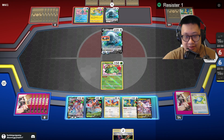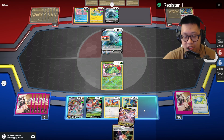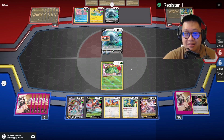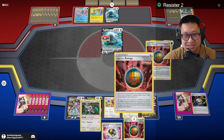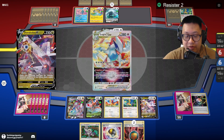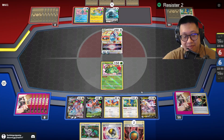I don't really need a Duraludon now, but it's going to affect my draws if I don't play this. So let's go ahead and play it. Look at Radiant Venusaur — a whole set of cards that I probably don't even need. We can already evolve this next turn, but we still have to worry about our retreat.